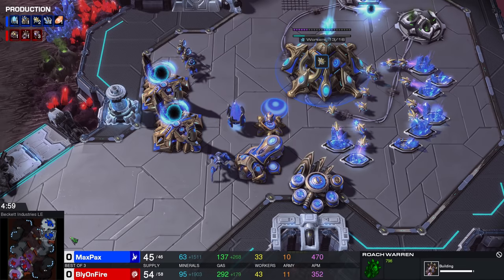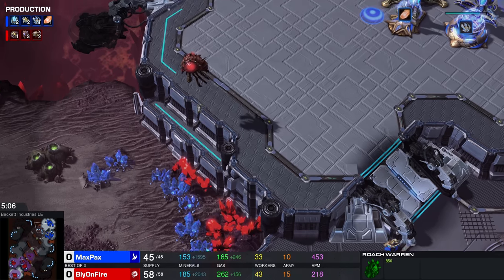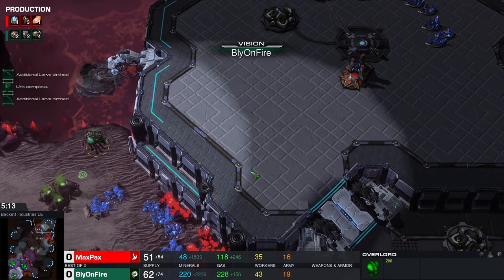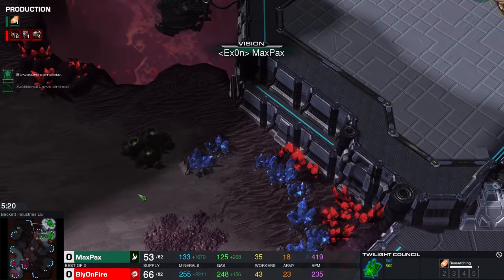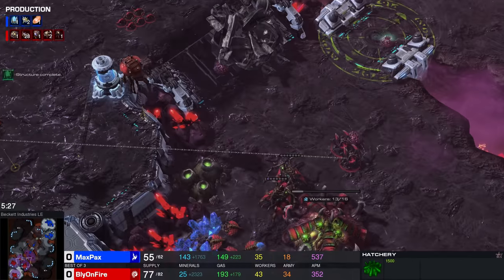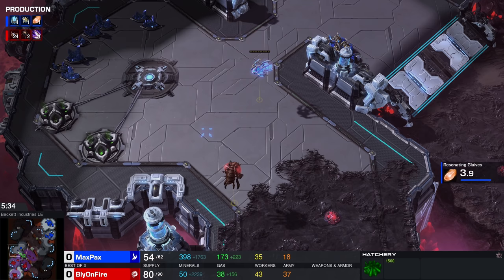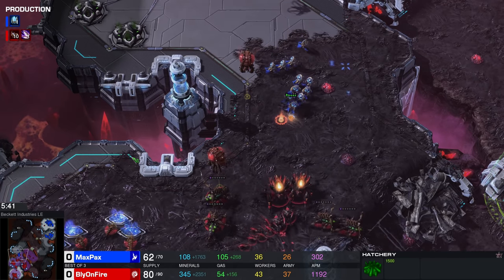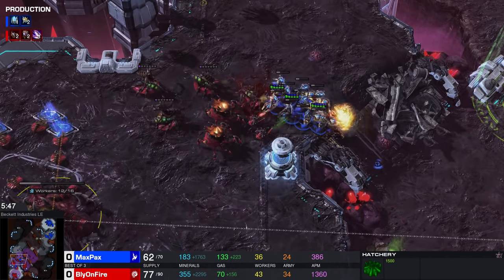This is one of those games where right from the get-go, you don't really have a similar build anymore because the follow-ups are all going to be very much feeling-based. It's very hard to judge exactly what kind of position you're in. This scout from Bly was huge — a lot of Zerg players would just forget doing a follow-up scout, but he now saw exactly what's going on. He's already making those roaches that came up in the Roach Warren earlier. No zergling speed though — he's making zerglings, but they don't have speed. This is going to be a lot of Adepts.